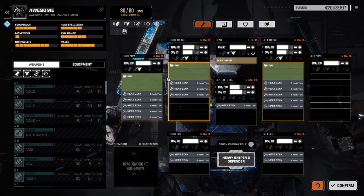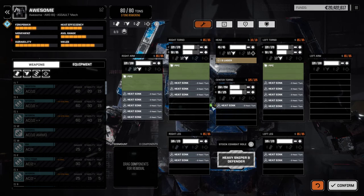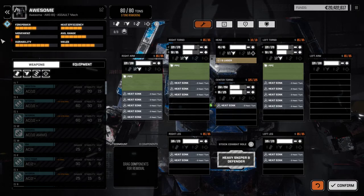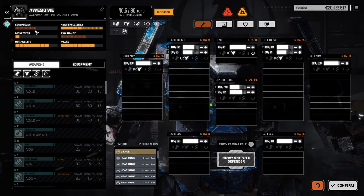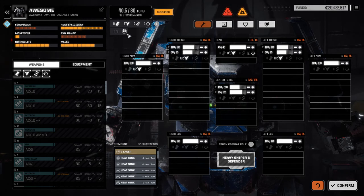We're going to refit this mech because right now it has three PPCs and a ton of heat sinks, which is a little goofy. When customizing your mech, always look at the top-left general mech stats. After stripping equipment, you see it has zero firepower, basically perfect heat efficiency since it can't fire weapons, one movement pip, fairly good durability, and effectively zero range. For this mech, since we can only put lasers on, we'll select lasers and start adding. As soon as we add a large laser, range gets highlighted — it's a long-range weapon, with max range 450 meters and optimal range 300 meters.